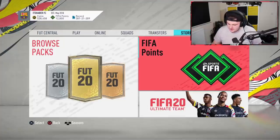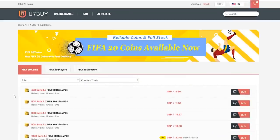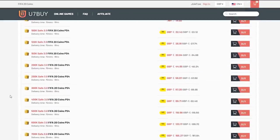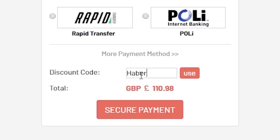It's 6pm and EA have just released Headliners. For cheap, fast and reliable FIFA 20 Ultimate Team coins, check out u7buy.com and use code HABER to get yourself 5% off all of your orders.